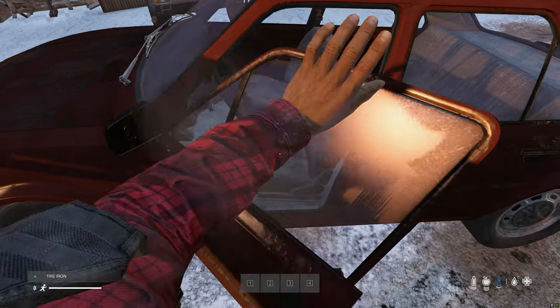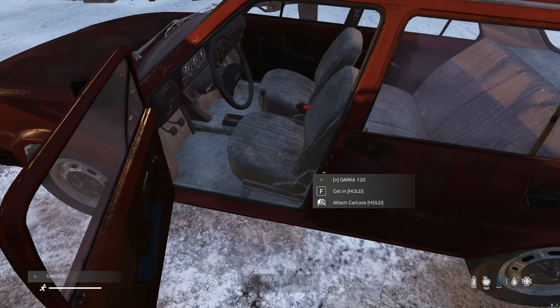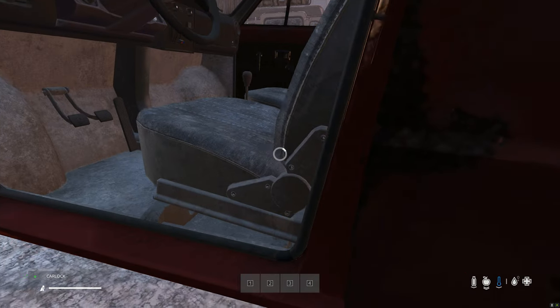To attach your lock simply open your vehicle door. Take your lock to your hands and you should get a prompt to attach it. Hold left click until the action has completed.